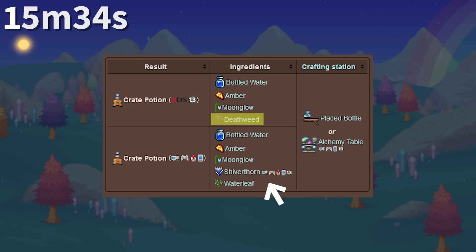The Crate Potion used to require Deathweed, Moonglow, and Amber, but now requires Shiverthorn and Waterleaf in place of Deathweed. What's interesting is that this change was due to a typo in the code that was fixed in 1.4.0.5.